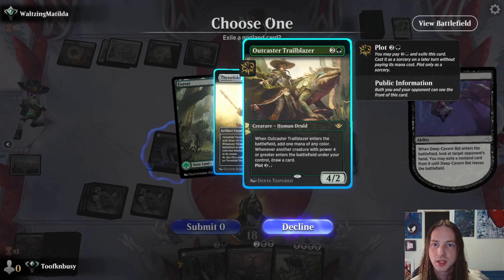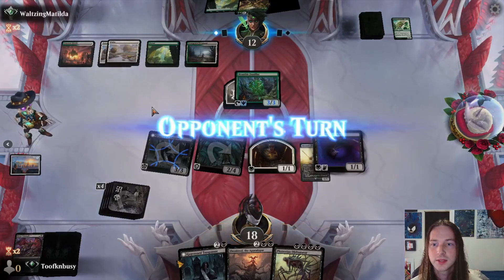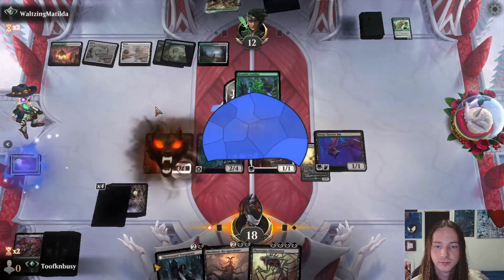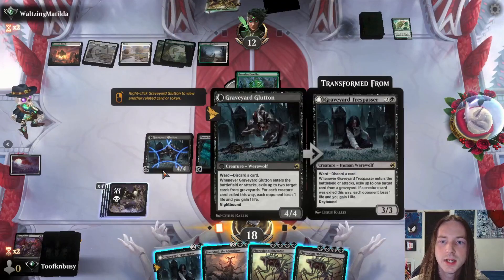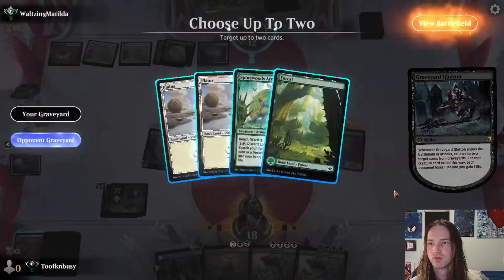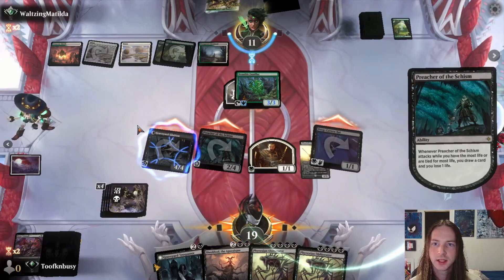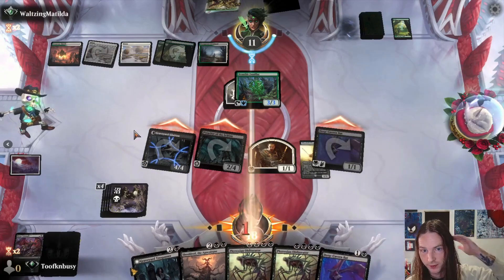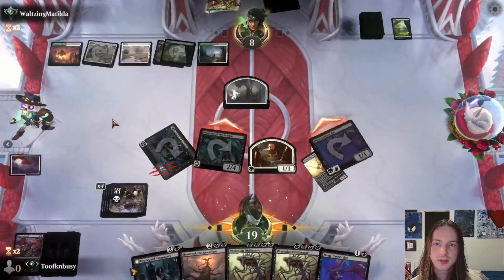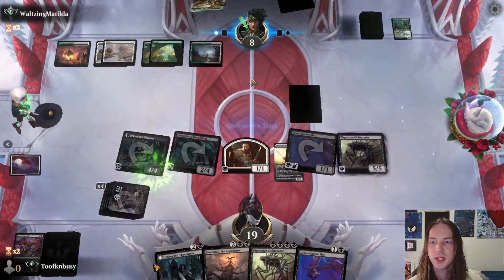He's got some stuff — Three Full Thunder Hulk is going to be the pull. Snatch that right from the opponent. He plots his creature. Day becomes night. Swing with the 4/4, swing with the 2/4, swing with the 1/1 bat, get rid of the Spinal Armadillo. Gain a life, they lose a life, draw a card off the Preacher, lose a life. He blocks. Second main phase: Phyrexian Obliterator.